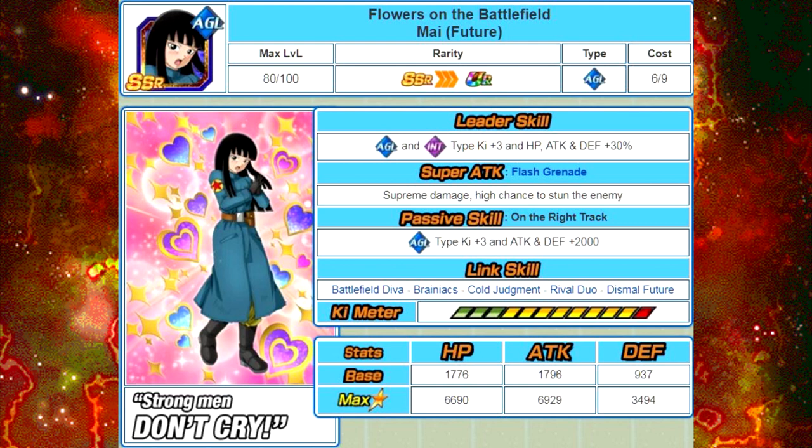Overall, she's not really that great of a unit. She has a decent leader skill if you're lacking in an Agility or Intelligence type leader, because of that Ki plus 3 and the small buff she has. Her primary use is going to be her passive skill — Agility type Ki plus 3. The Attack and Defense buff is really low at 2,000, but it's still there. If you're lacking a good leader, she's a good leader for an Agility or Intelligence team. Specifically, you want to keep her for an Agility team because of her passive, since she'll at least help your Agility team get their Supers off.